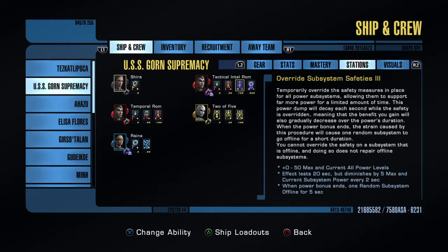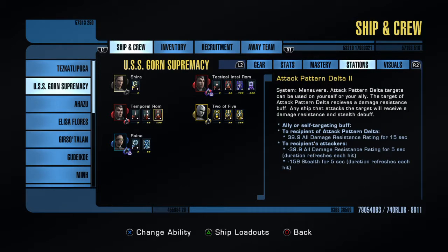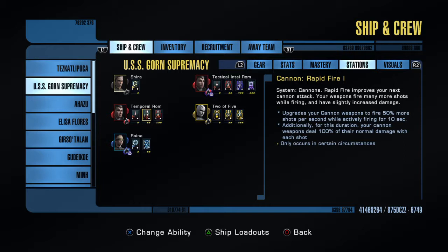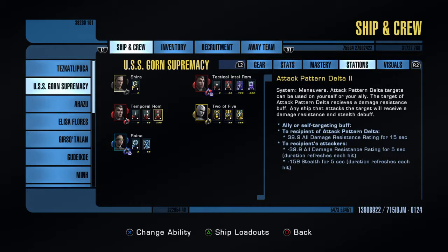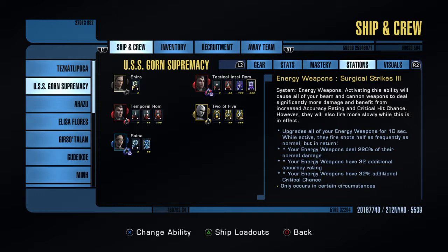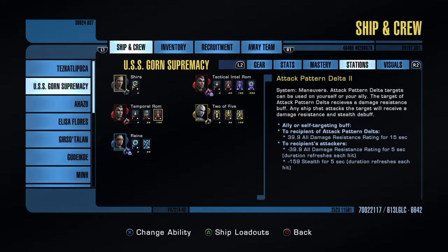Stations is a standard old school single target DPS build. I've got Delta in because I have Delta Prime. Another option would be Attack Pattern Omega in your Lieutenant Commander slot and then Attack Pattern Beta. Alternatively, if you are running a torpedo, you could keep your rapid fire or scatter volley — whether it's an AOE or single target build — and then swap that out for Torpedo Spread 3 or Spread 2. With this being a single target build, I've gone with Surgical Strikes 3 — admittedly I used this for PvP trolling. In PvE this isn't really the best setup per se; you could go with scatter volley, dual attack pattern, and a torpedo build instead.